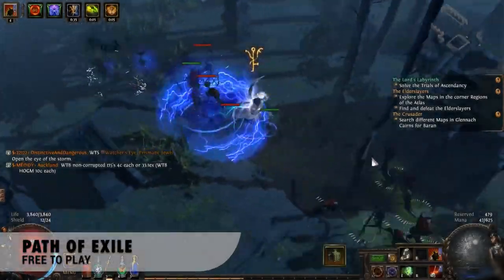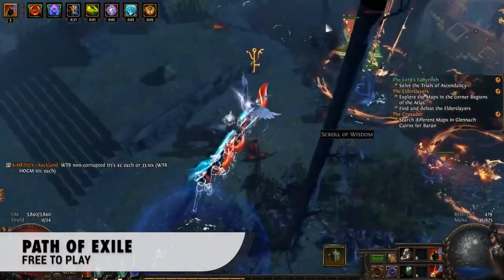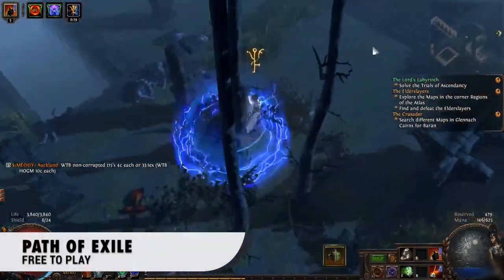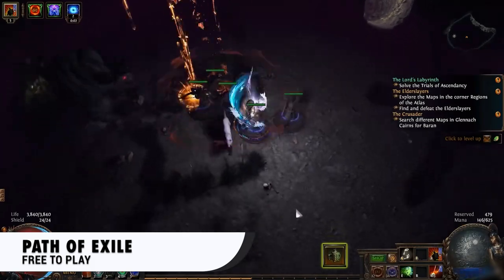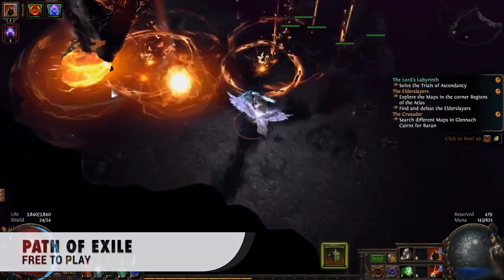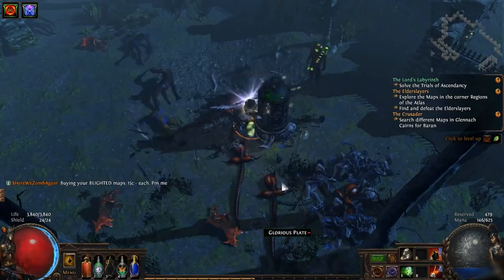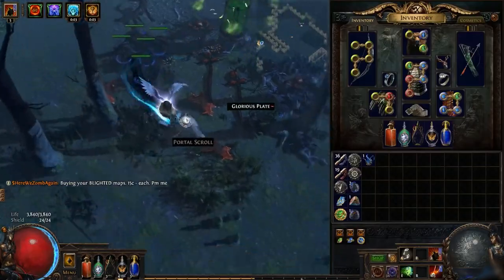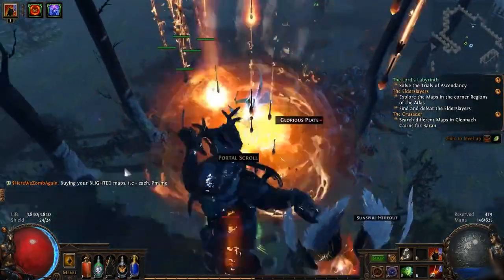Path of Exile. This game is probably the most well-known entry and fully-fledged alternative to Diablo. It manages to take the formula laid out by games like Diablo and turn it into one of the best MMOs on PC. And it's free to play. Path of Exile piles on complexity and scope, transforming you from a shipwreck survivor into a god-killing universe-jumping crusader. You'll be pit against demons, gods, and eventually entities fighting over a multiverse of dream worlds.